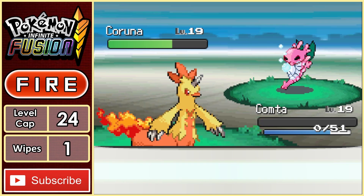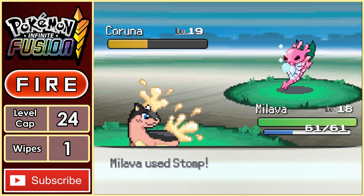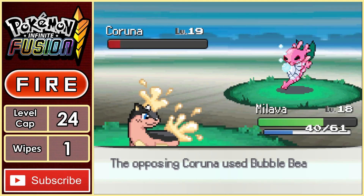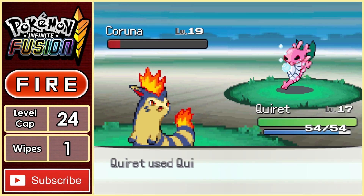Unfortunately, a couple of Ancient Powers is enough to end Comtar. Malava is next, going for a Stomp doing respectable damage, but we get hit with a super effective Ancient Power, and this stupid thing gets an Omnibus, making it even more scary. Another Stomp brings it right down to the red, but that's all we can do before a Bubble Beam ends our life. Cyndarette comes in and goes for a Quick Attack, which is enough to eliminate Karuna, beating Blue.